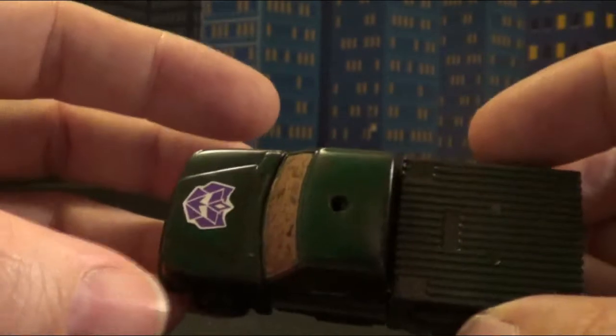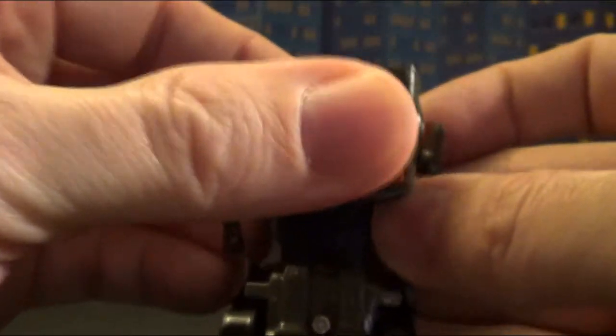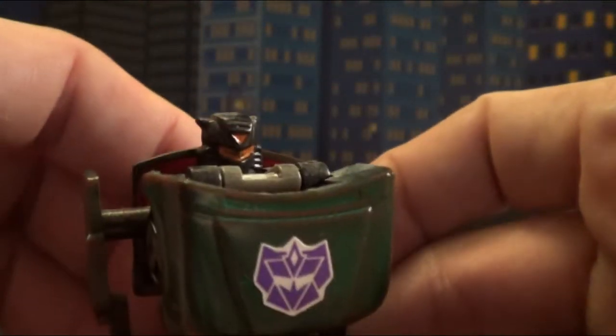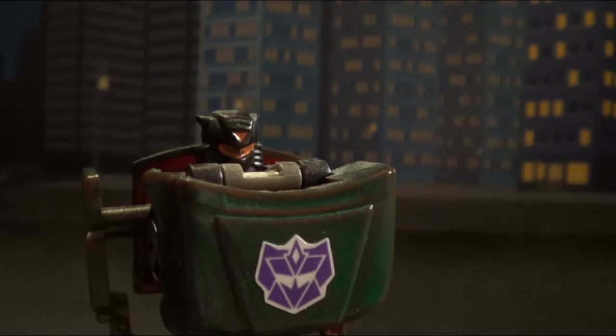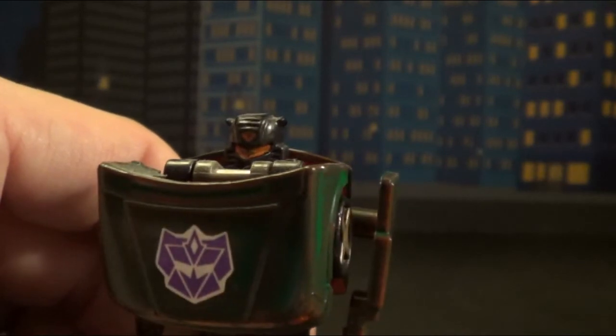A very simple transformation though — pull down on his legs, fold down on the hood, pull out the arms, and there you go. He's got a very interesting head sculpt. I like how he's got a little bit of the crown there picked out with that kind of weird-looking orange that was on his headlights.